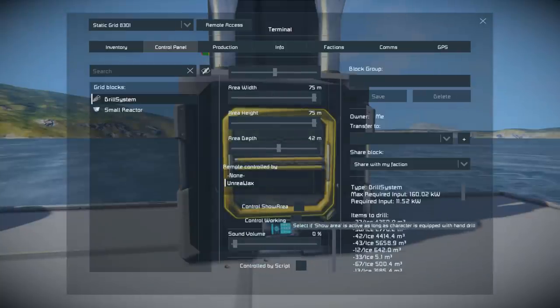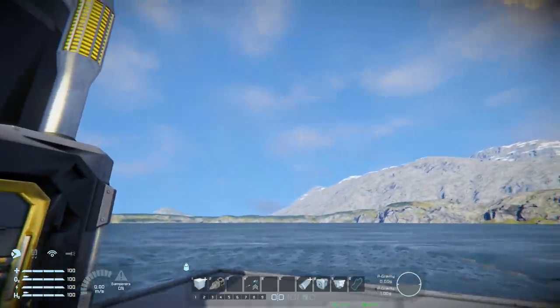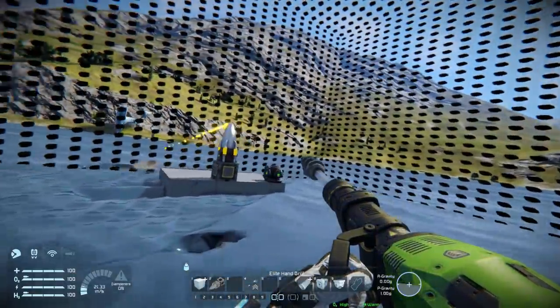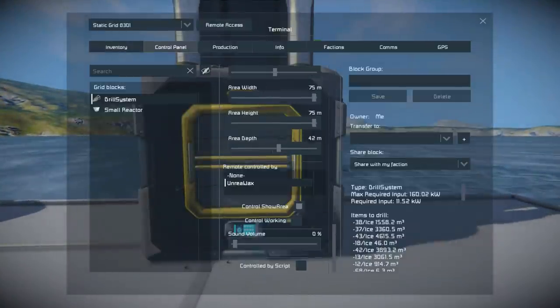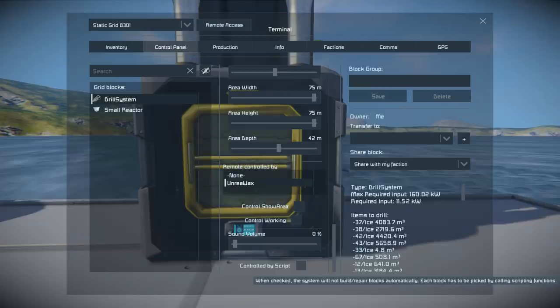We've got 'control show area' — if we tick this box we get the giant black cube showing while we have a drill in our hand. Tick that box, come off it, take out the drill and we get the black box following us around because it's targeting my location. Put the drill away and it goes away. The option below is similar — while you've got a drill in your hand, the machine will start up and begin drilling. And then there's a volume control, which I highly recommend turning all the way down — at full volume it's an awful rumbling sound.